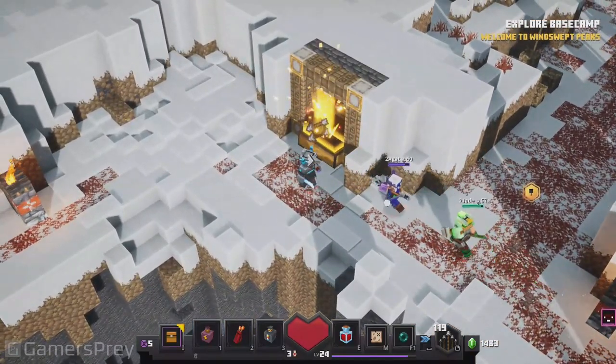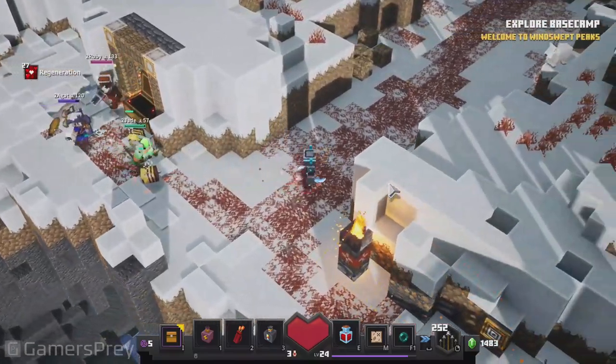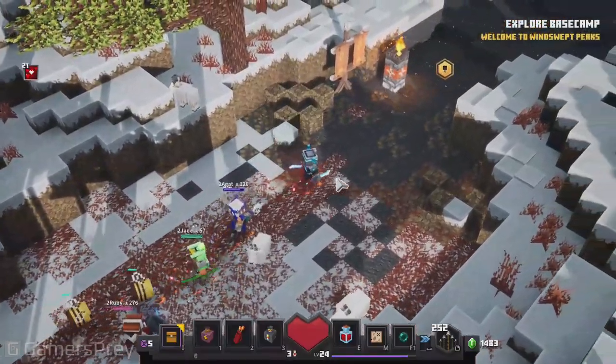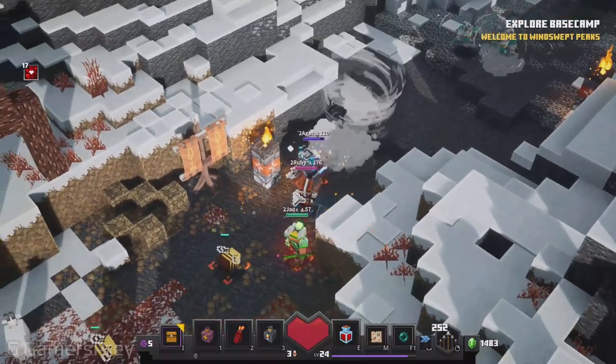As you'll see in a bit, the iceologers that you can find in this mission and in all the mountains missions are very ready for the weather. They are wearing their little cozy clothes and they're wind resistant, which means that while the player will be challenged by the wind, the iceologers won't.